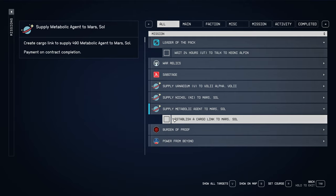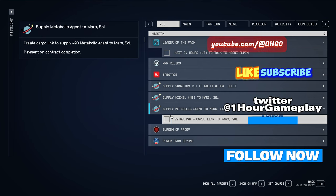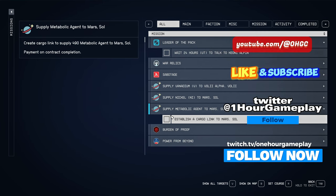Hello everyone, welcome to another gameplay channel. Today I am playing Starfield and I'll show you how to complete a quest like 'Supply Metabolic Agent to Mars' and 'Establish a Cargo Link to Mars.'